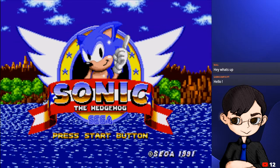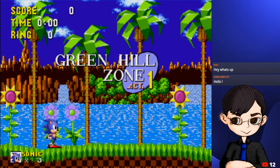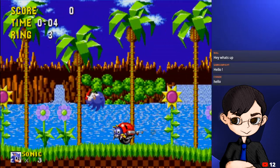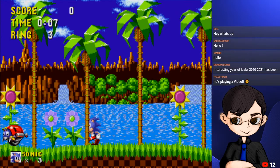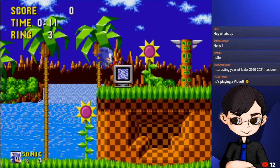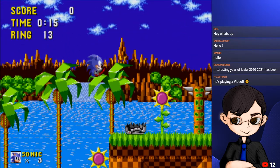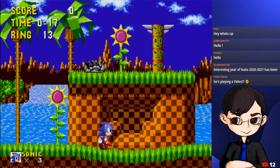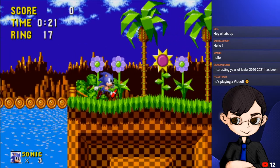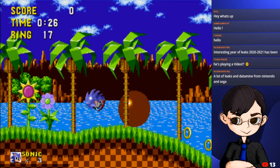All right, let's begin. This is Green Hill Zone - it begins as normal. First off, this enemy was not here - normally if it crashes into you, quick death. So they removed it. Going through here, let's go to our very first major difference, which is this boulder. This was not there in the original at all.